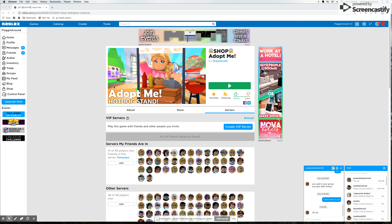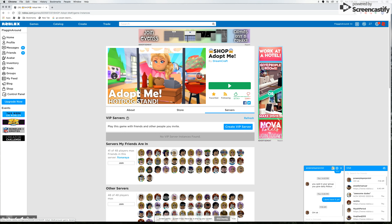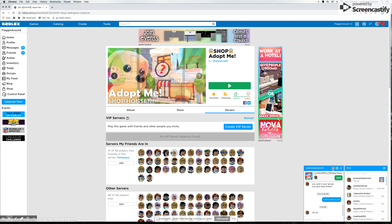Hey guys, welcome back to another video of the Meme Mill and today I'm going to play Adopt Me. There's a new update called the Shop Adopt Me — it's a new house. This is what the house looks like and I think there's like a little deck where you can sit up there, a little bench and an awning. I think we're going to have to change the sign, but this is going to be pretty exciting. Let's get into the video and play.